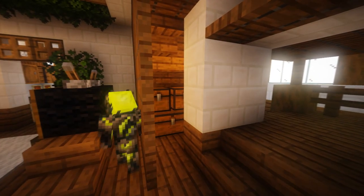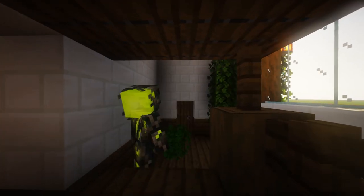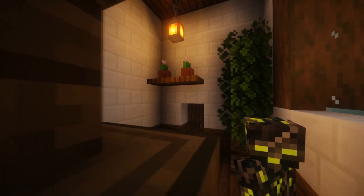Underneath the stairs I decided to make a place with some light and some chests. Behind the TV I put a little light so it lights up the TV and gives it more of a warm feel. Through here I wasn't sure what to do but I put some shelves and a bit of bush - I kind of wish there was more stuff in Minecraft you could use, but it still looks good.